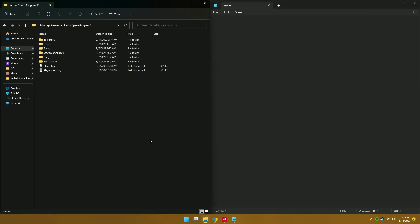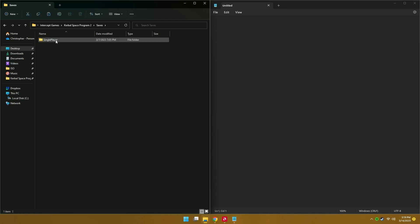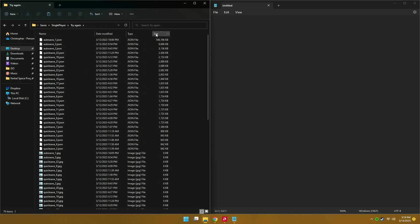Go to your install directory, where you're going to pop into the saves folder. Once we're in saves, just find whatever your file is in single player — mine's just called 'try again.' If you sort by size, you'll probably see a giant one, and that's my autosave — autosave 1. See how it's so much bigger than the others?